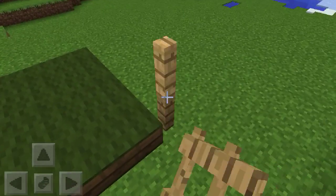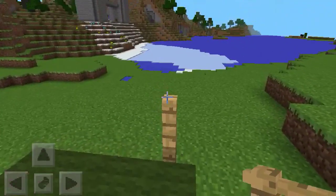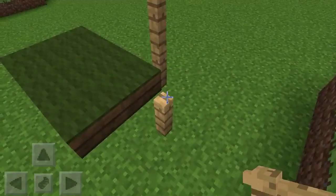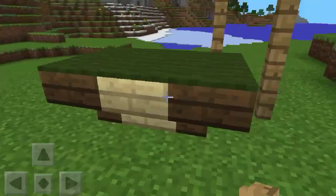It doesn't really matter where you put the sticks. I recommend that you put them somewhere, and they should be at least three blocks high just to make it look a little bit nicer. So you just put the fences up like so, and there you go — that's your pool table.